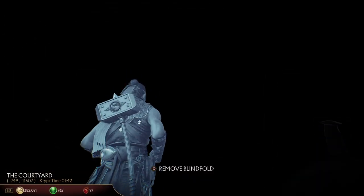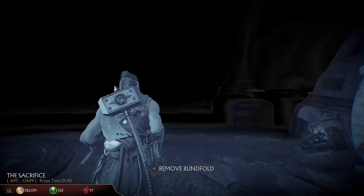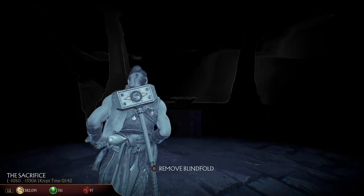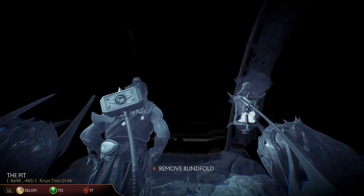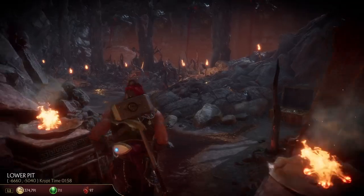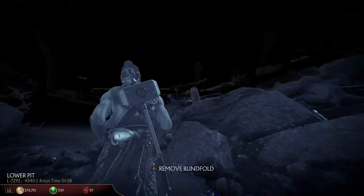Another area I heard that he spawns is near the forge that you use the Heart of Blazon. I came here countless times but he would not appear for me. The last two areas are above and below the Pit — you can find him right after where you build the bridge, near where the chest is with the Cabal equipment, and then at the bottom of the Pit near Ermac facing the heart chest.